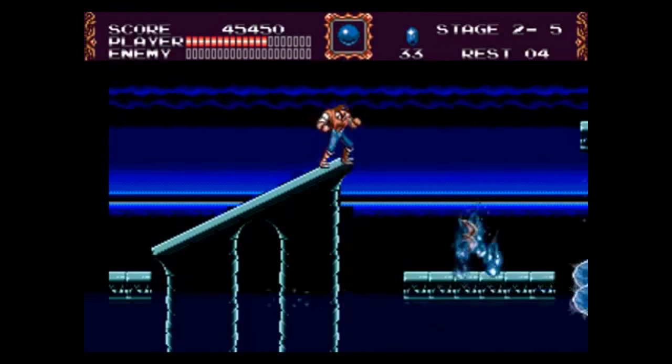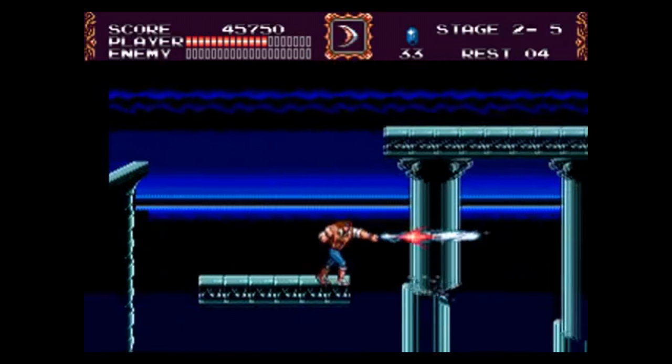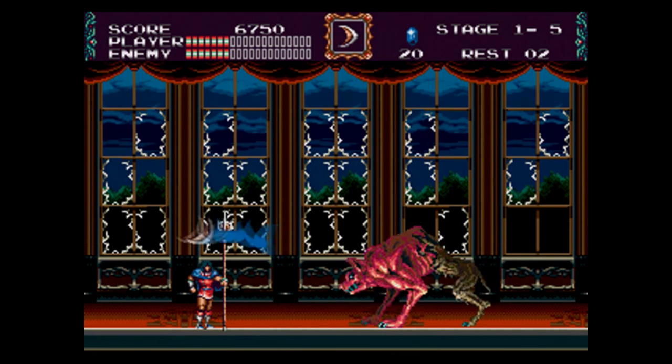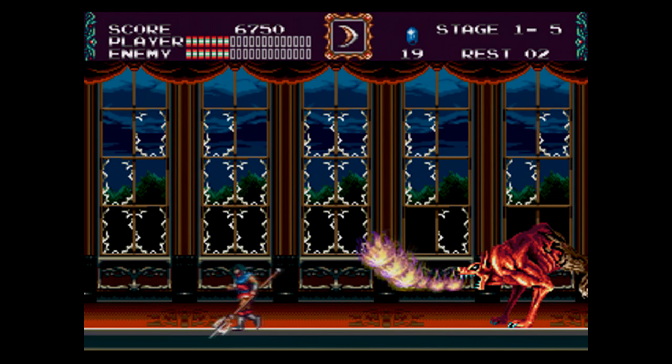Using a new melee weapon with the familiar feel of the Castlevania controls is just really satisfying. John's full power is pretty cool and definitely unique for Castlevania. There are the usual special weapons like holy water and these boomerang things, but instead of collecting hearts, you collect jewels.